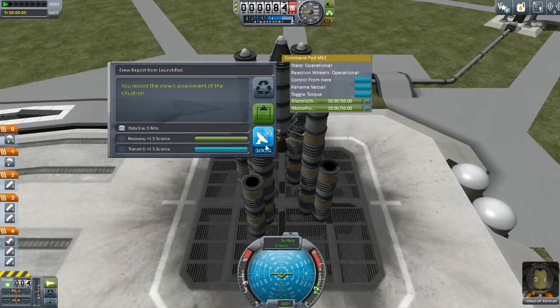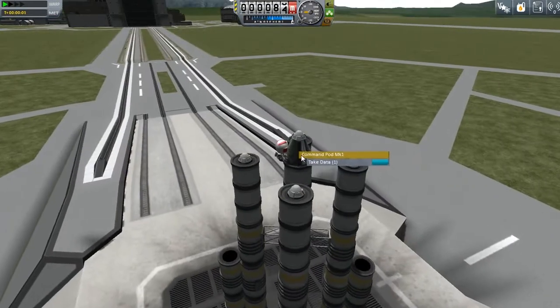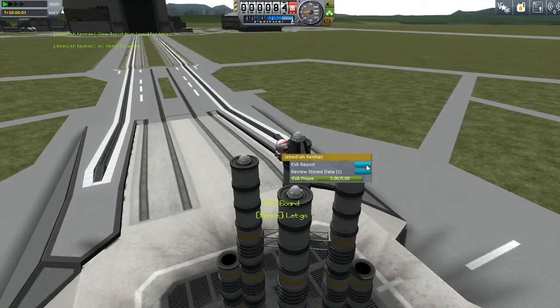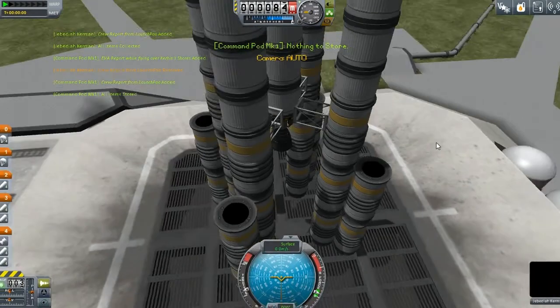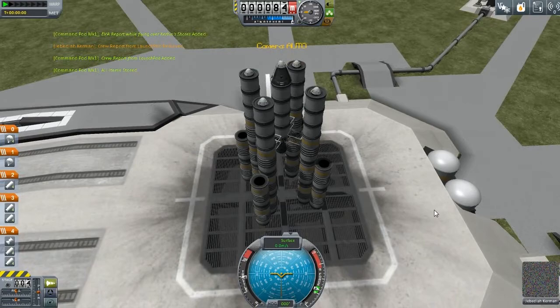First thing, of course — a crew report from here. He can also take data; I learned that recently. And if I did this right, I can also order the experiments, and I'm gonna be able to use them again — the crew report and stuff. Anyway, let's go.